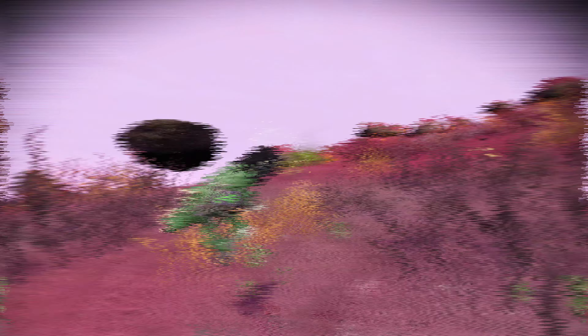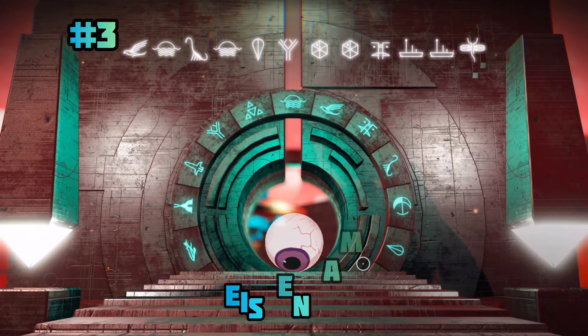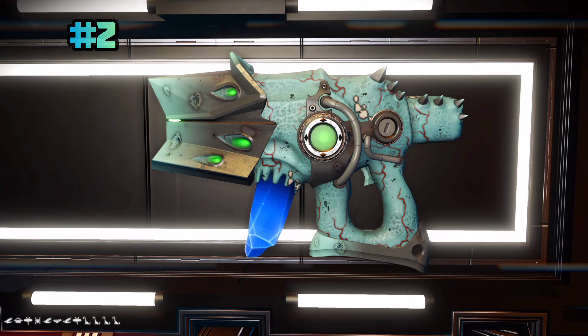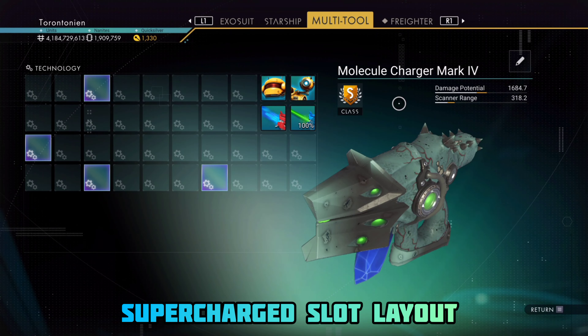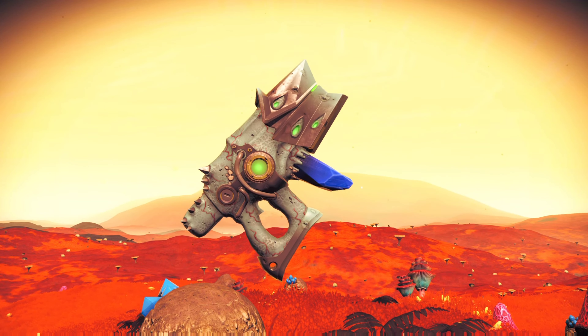Today at number 3 we have this very neat swamp green alien multi-tool with a large black crystal barrel, a cluster of black crystals on its front, and a nice cluster of bone-colored spikes adorning its back. Grab this crazy-looking MT at the Space Station Shelf with the following coordinates in the Eicentime Galaxy at your convenience.